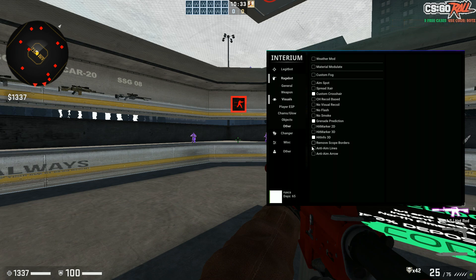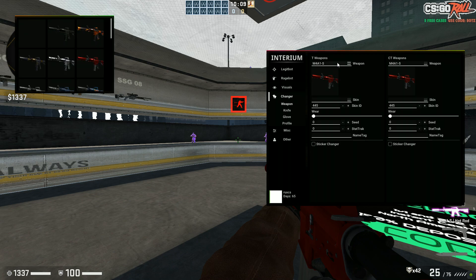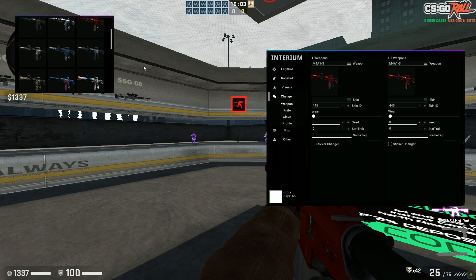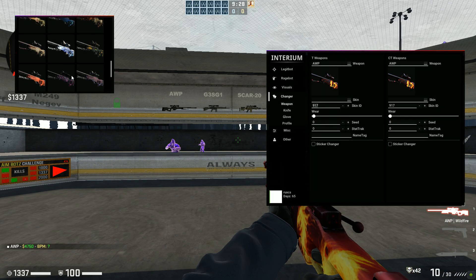Grenade Prediction is pretty good to have if you're gonna throw nades. You have Hit Marker 2D, Hit Marker 3D, Remove Scope, and Team Lines and Team Arrow. Now for the Changer tab — they basically have a skin changer. How you change skins is pretty easy: go to the Changer, go to the weapon tab, choose whatever weapon it is, then click and choose the skins. Let's use an AWP for example.